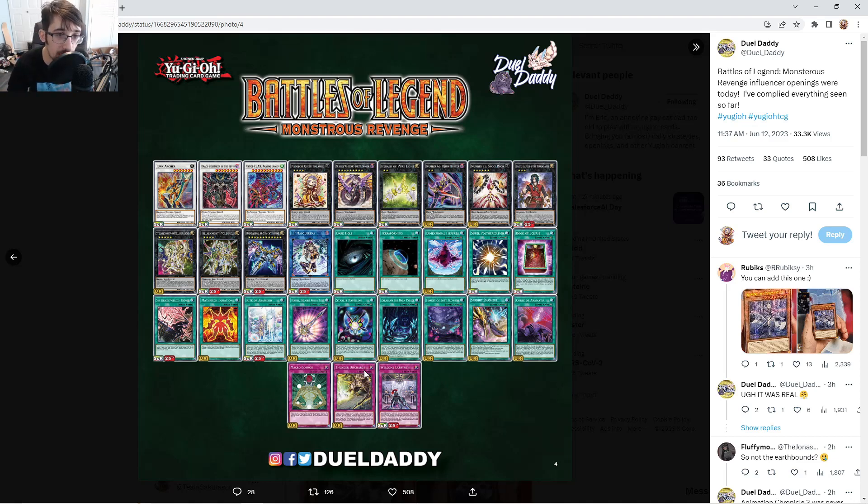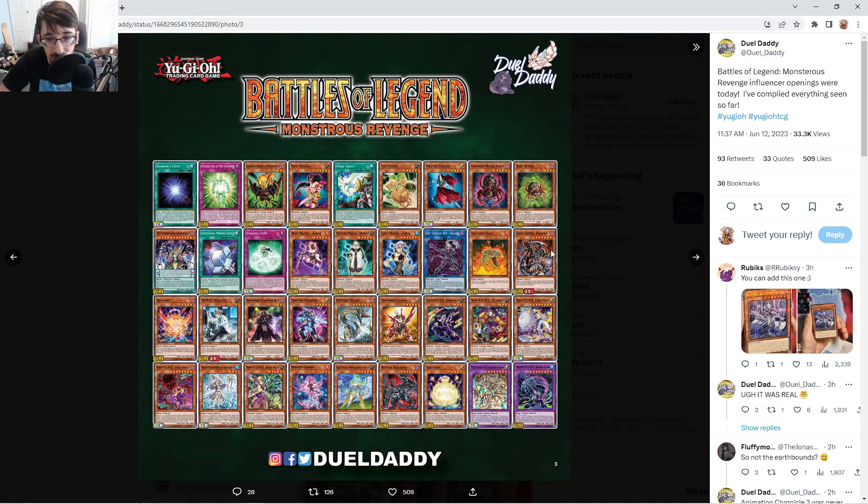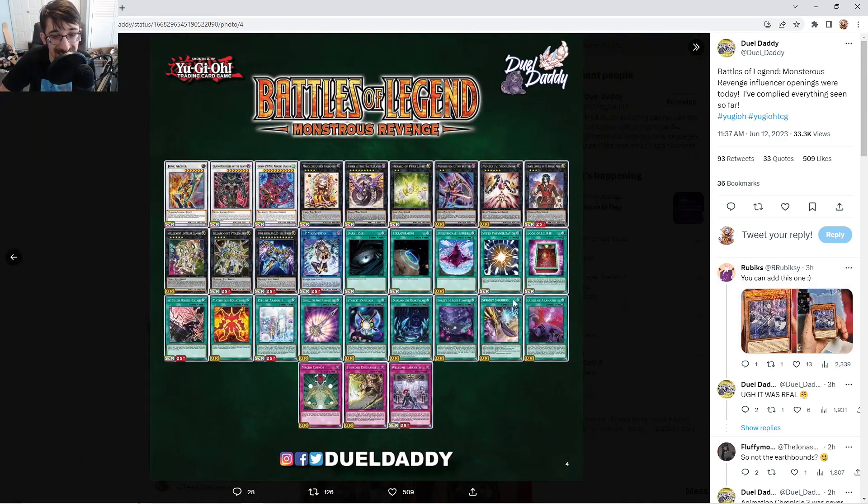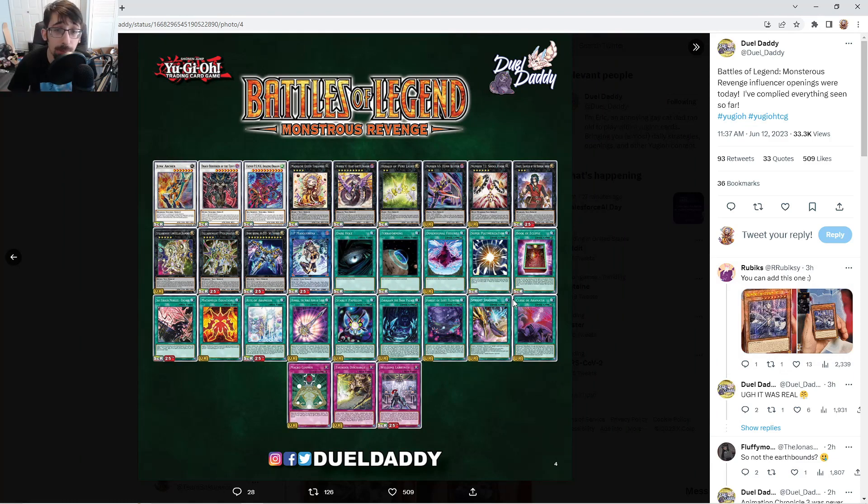The 25th rarity picks could have been a little better. I'm honestly mad that Madolche Queen Tiaramisu didn't get a 25th — they're giving very dumb things the 25th treatment instead. Some other 25ths include the synchro Armed Neos and some other legacy cards — support for collectors I guess, which is cool. But why didn't Wingman get a 25th? The 25th picks were pretty bad overall. We haven't seen the full list so maybe I'll eat my words, but there are a lot of good penny stonks here.